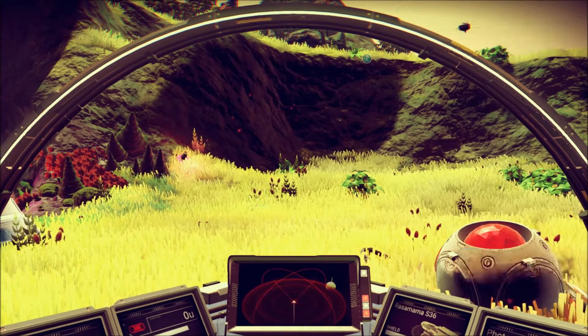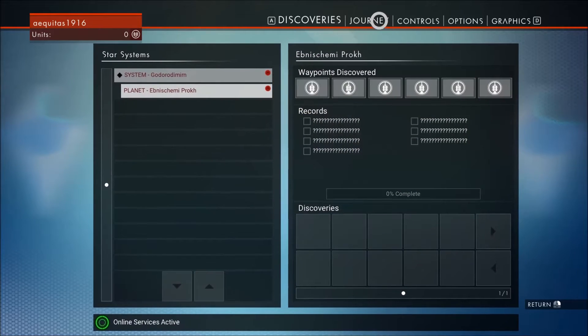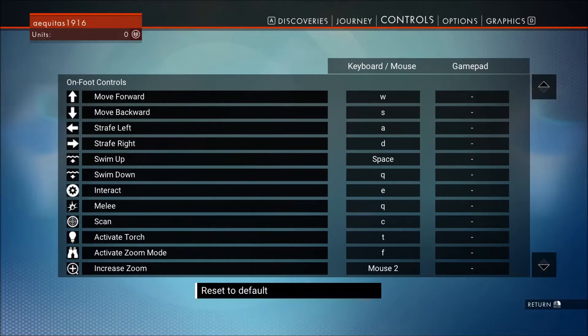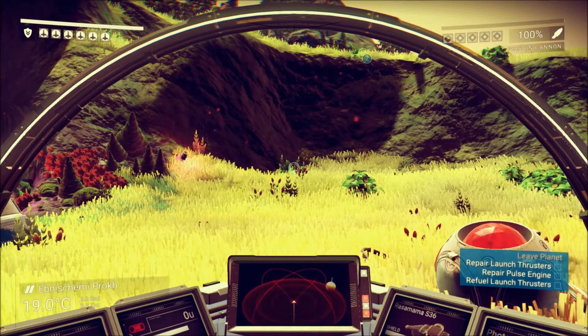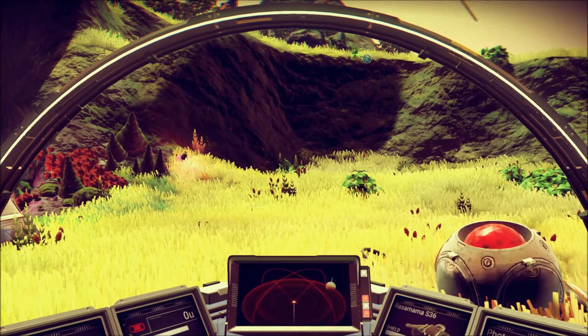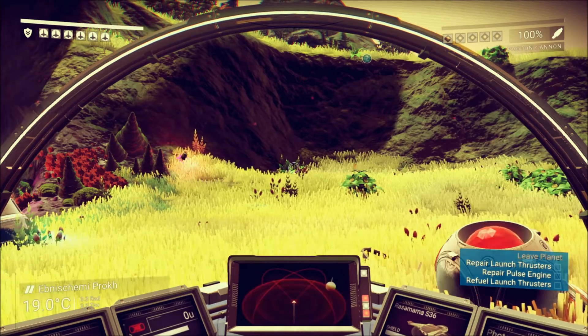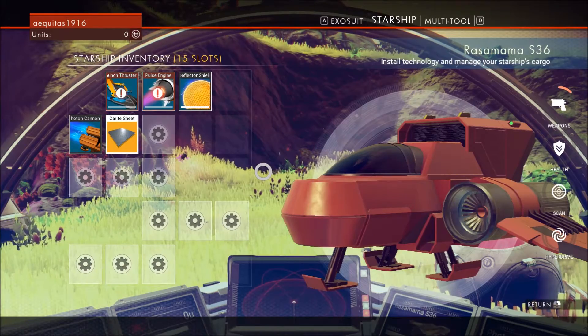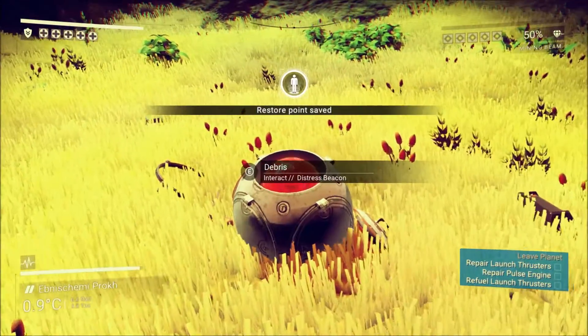How do I get out of here again? System, planet, controls — that's not really telling me what to do. This is embarrassing. It's inventory — don't need that. Oh, E — same thing I used to get in.